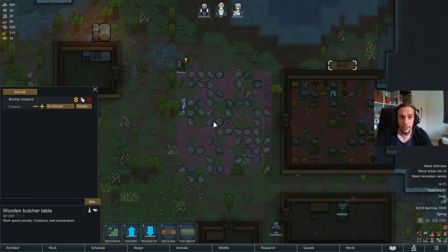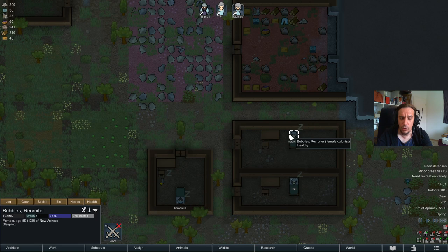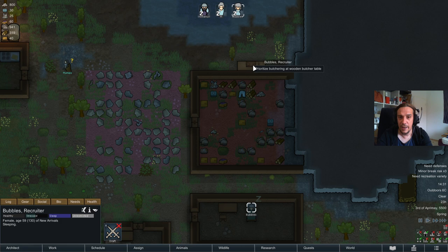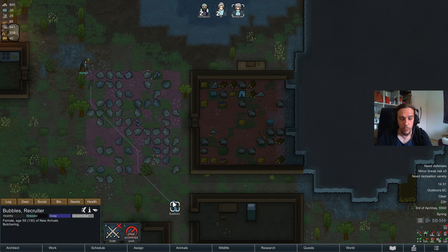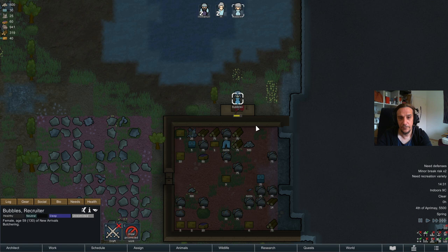Now we get over to our cook — Bubbles doesn't have a high cooking priority yet, so let's change that. We right-click the butcher table and prioritize butchering. Now Bubbles is automatically looking for the first item to process — she heads towards the rat corpse and starts working on it.